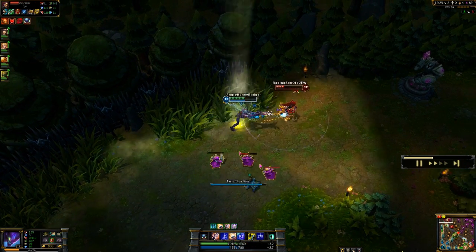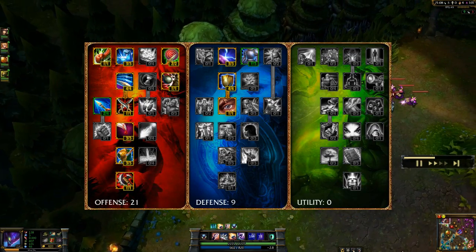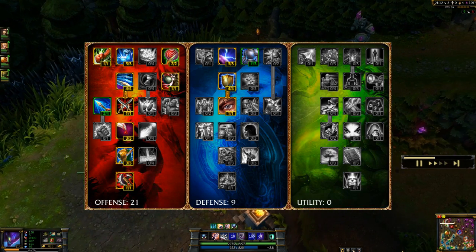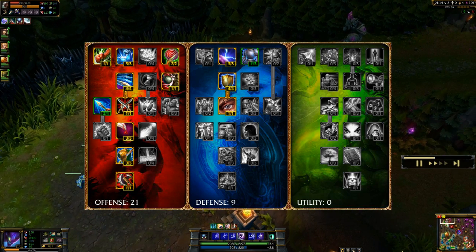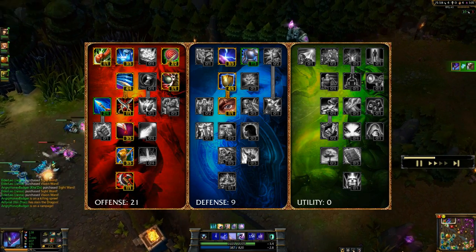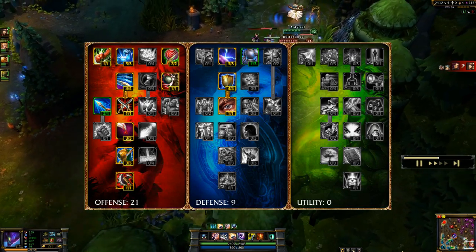As for the masteries page I typically pick up for Kha'Zix, I usually go with a 21-9-0. 21 in the offensive tree going with more attack damage, attack speed, armor penetration, life steal, and all of that good stuff to help with my attacks. And then 9 in the defensive tree to help with more magic resist, a little more armor, some health per level, and more health in general.